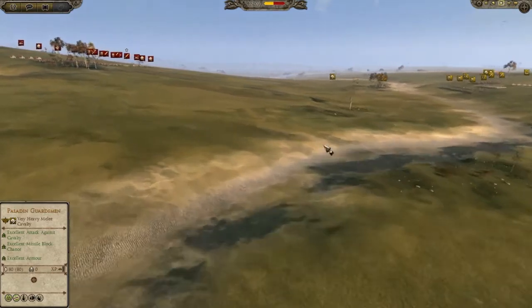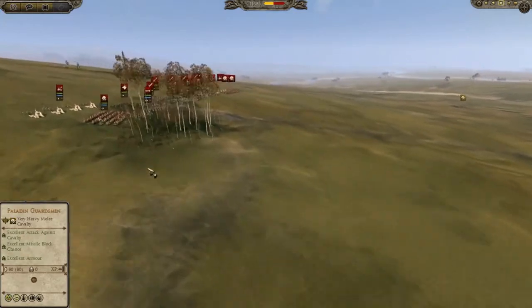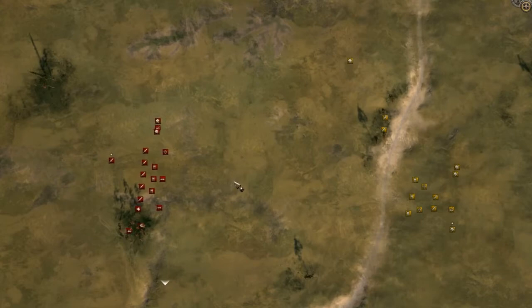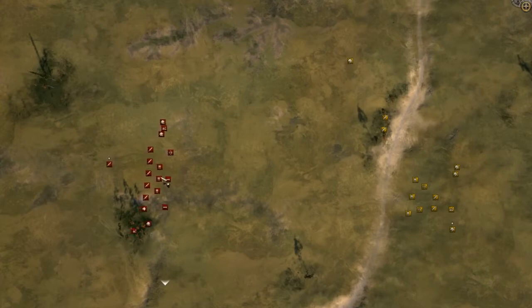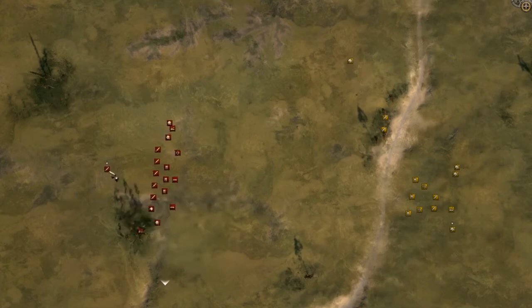We're going to push play, and it looks like their strategy is starting to work — the Saxons are starting to pull down. We're on the overhead view, and just like you said, Cliff, the trap is being played into. The Westphalian forces are moving in, although you can see the commander is kind of walking off.